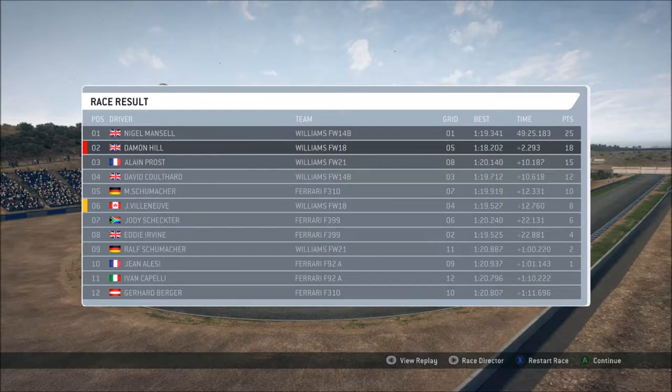The final standings: Nigel Mansell wins from me by 2.2 seconds — I closed in on him. He finished a further 10 seconds ahead of Alain Prost who finished third. Gerhard Berger finished last, a whole minute and 11 seconds behind the leader — that shows how much of a good Grand Prix he had. The owner dropped down to sixth, so not the best entry to a Grand Prix from him.